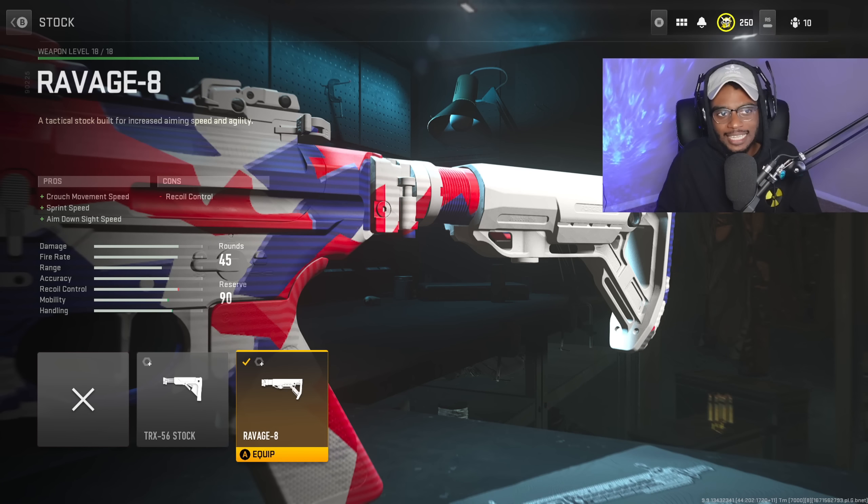We are going to put on a stock, which is going to be the Ravage 8, to bump up that crouch movement speed, sprint speed, as well as more aim down sight speed. We still want to double up on the aim down sight speed and a bunch of close-range handling so we can outgun SMG players very easily.